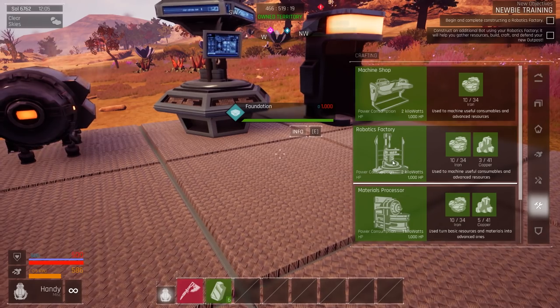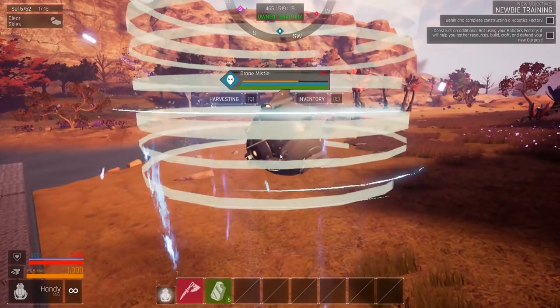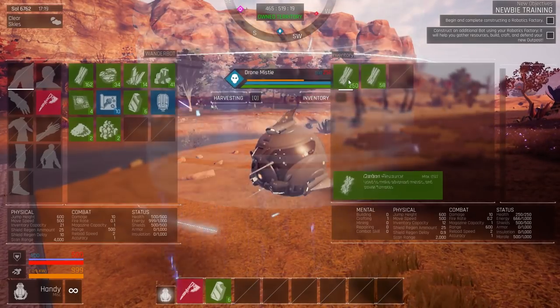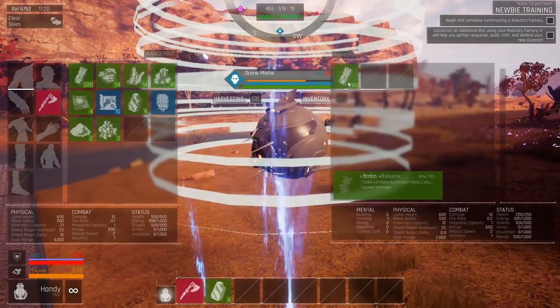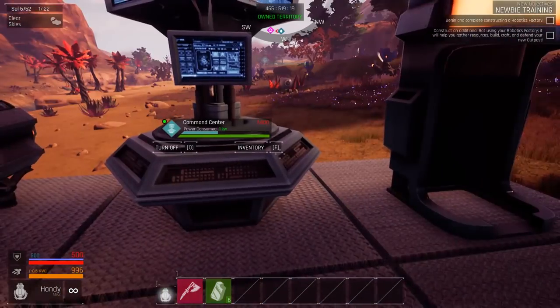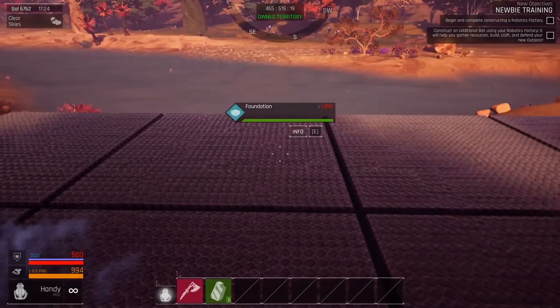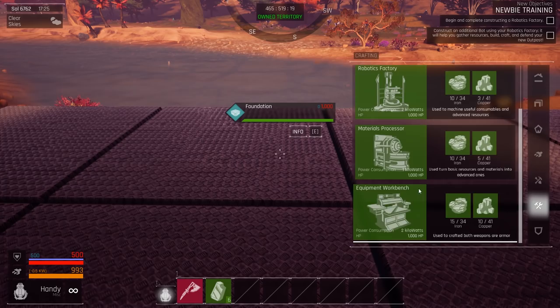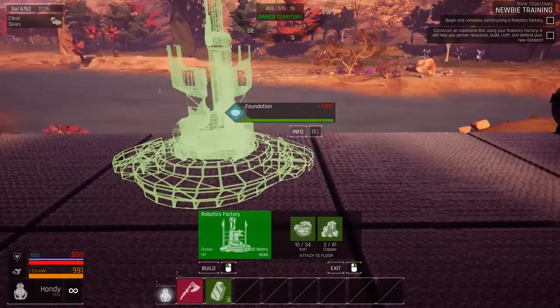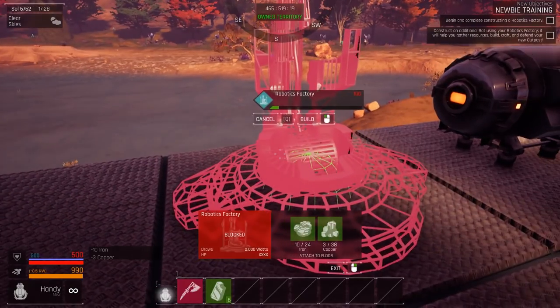So we need a robotics factory and we need a machine shop. What about tools? So now that I'm not losing my voice - inventory, do you have some stuff for me? He's just been misbehaving for a second. That special effect of charging actually kills my framerate a little bit. We were gonna build a robotics factory, but I'm not actually sure if I need one of these. But I'm gonna do it anyway. Let's just build it.